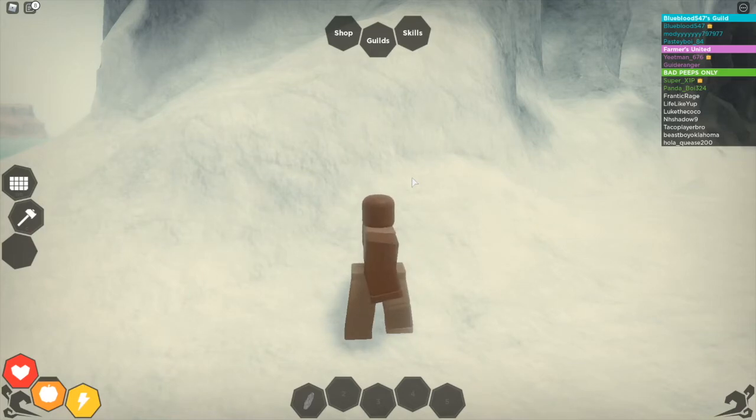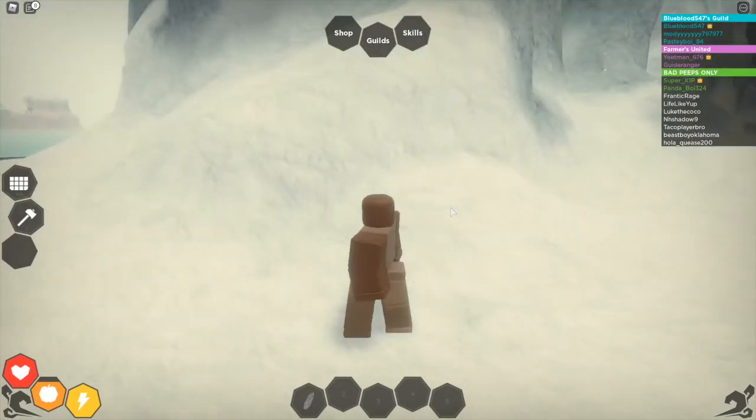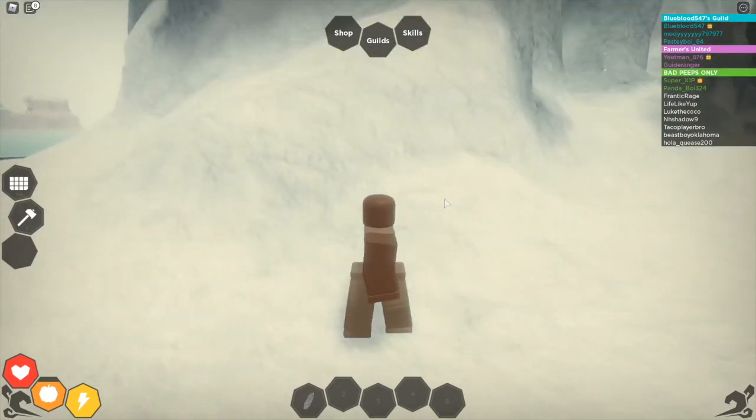Tip number two: you need to make sure you get yourself steel weapons. If you're at that point in the game and need a stronger weapon, make sure you get steel weapons. Steel weapons take quite a bit of skill levels to get, but with the mining and stuff you're doing, it won't take long. If you don't know how to get steel weapons, all you need is coal and iron.